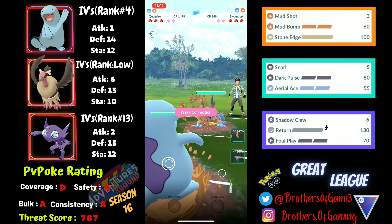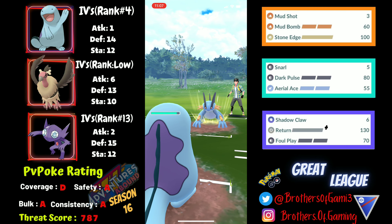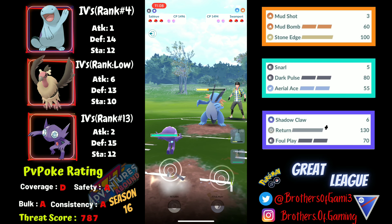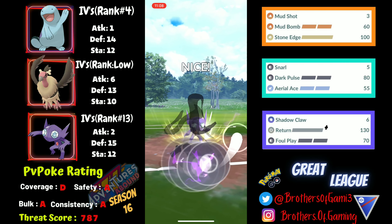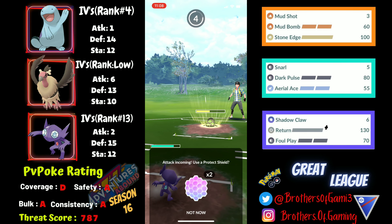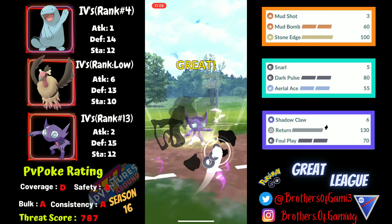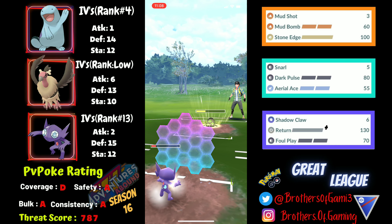Moving into the next battle, they pick up a really tough lead with Swampert. In a 2-shield or 0-shield scenario I do lose to Swampert, with Hydro Cannon doing so much more damage than my neutral Mud Bomb. I bank a bit of energy and switch out into Sableye to get free energy, and they switch into Galarian Stunfisk - which is great. With so much energy on Sableye I can easily let the first charge move, Earthquake, go through and tank it, then fire off the next Foul Play just before they reach Rock Slide.